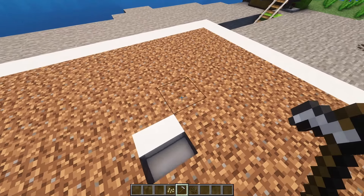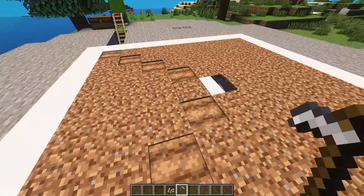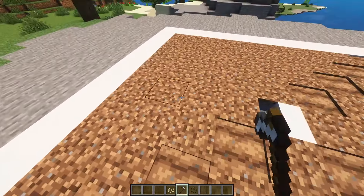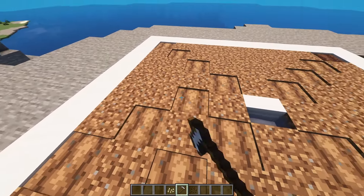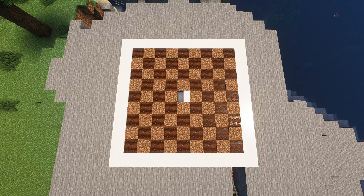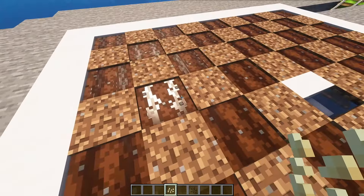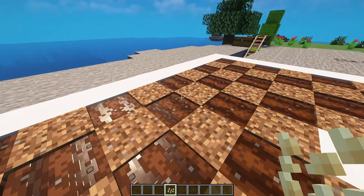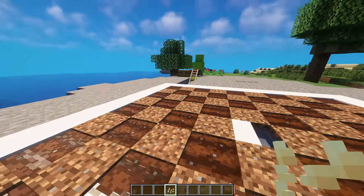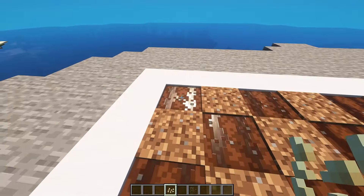Now this is the fun bit. You want to have a checkered pattern in this 9x9 farm for maximum efficiency — it should look something like this. You don't have to follow this step, but I'm just going to alternate the pumpkin and melon seeds through each one. You can have this entirely pumpkins, entirely melons, or half and half — it's entirely up to you.